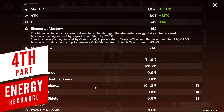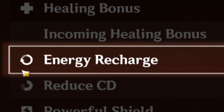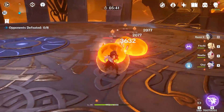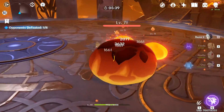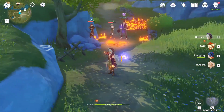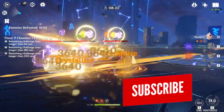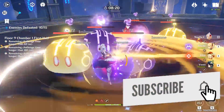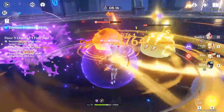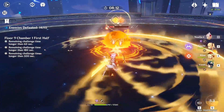Now that you have mastered energy generation, the last piece of the puzzle is energy recharge. Each character by default has 100% energy recharge, meaning if you pick up an orb or particle you will get their base value. By increasing your energy recharge percentage, you essentially increase the amount of energy you gain from these particles and orbs. Keep in mind that the one energy point you generate from four or so basic attacks won't be affected by energy recharge, and this also applies to any artifact or weapon bonuses that reward energy, as well as character constellations.